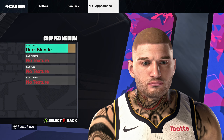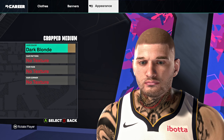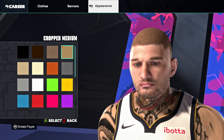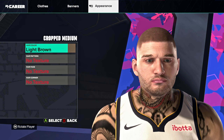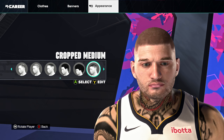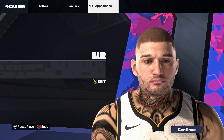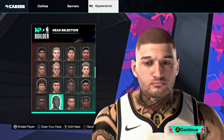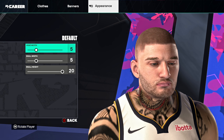You can go dark blonde if anything for Nikola Jokic — I'm going light brown. Whatever you want his hair to look like, we're using crop medium. Moving on: default skull, skull width 5, skull height 20.